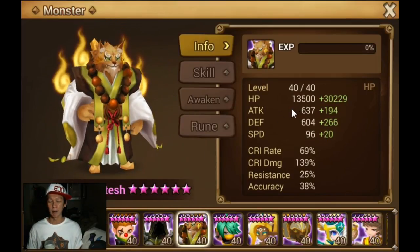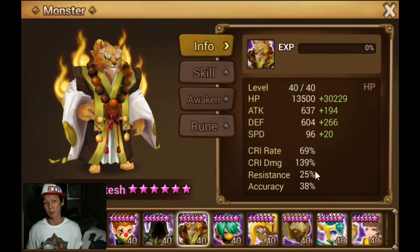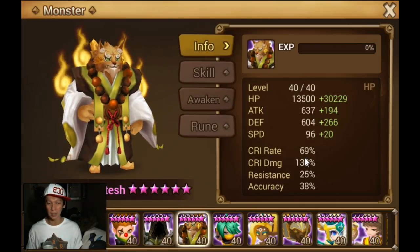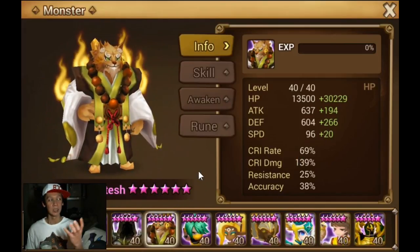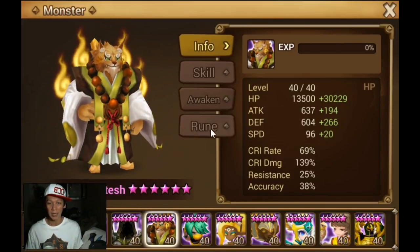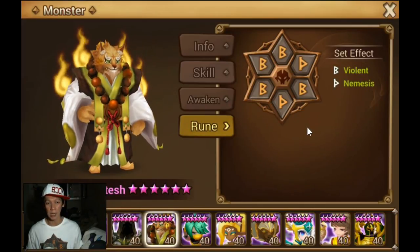These are the stats — it's got pretty good HP because it's rune HP, quit damage, HP, and it's got like 43,000 HP, which is really nice. Let's take a look at 69% crit rate — it could be higher, but perhaps he's running it with a crit leader. You don't rune for 100% crit if your defense has a crit leader. Anyway, let's go through his runes — he's on Violent Nemesis.